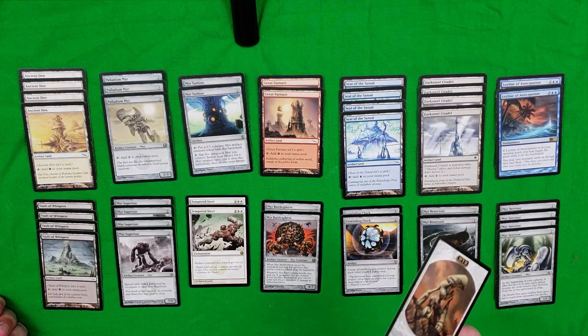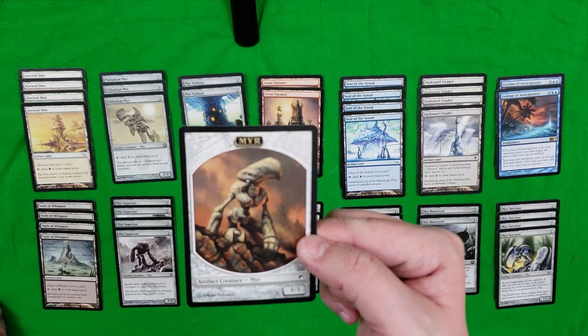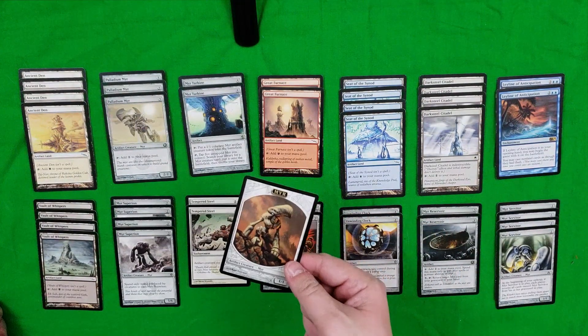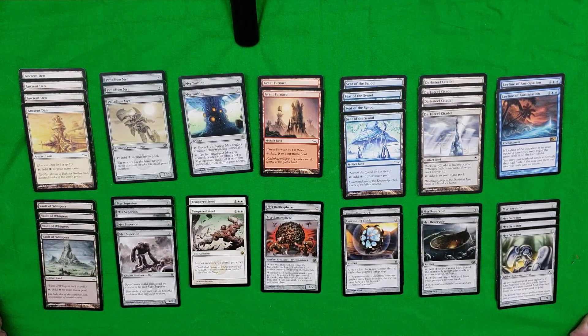The whole concept behind this Myr deck is that when people think Myrs, they think of these really weak 1/1 artifact creatures — like, oh that's cute, what are you going to do, tickle me to death? The idea is to build them up. For instance, this enchantment right here, Tempered Steel: artifact creatures you control get plus 2/+2. So those 1/1 little Myrs now become 3/3s and then some. Even just having one of these enchantments on the field is bad enough; if you can manage to get two, your opponent's in for a bad time.